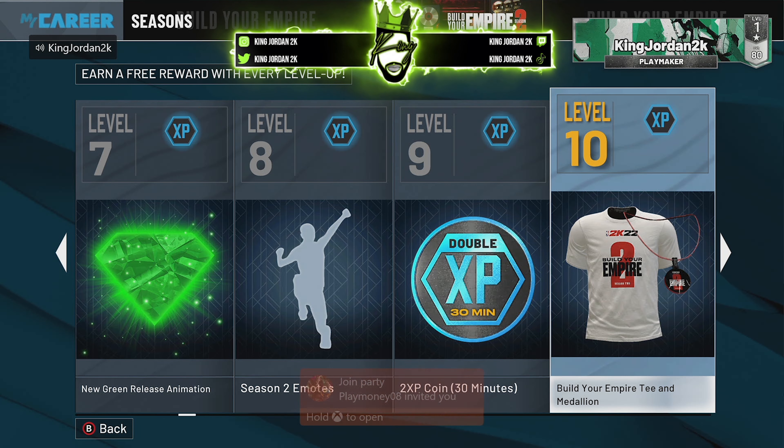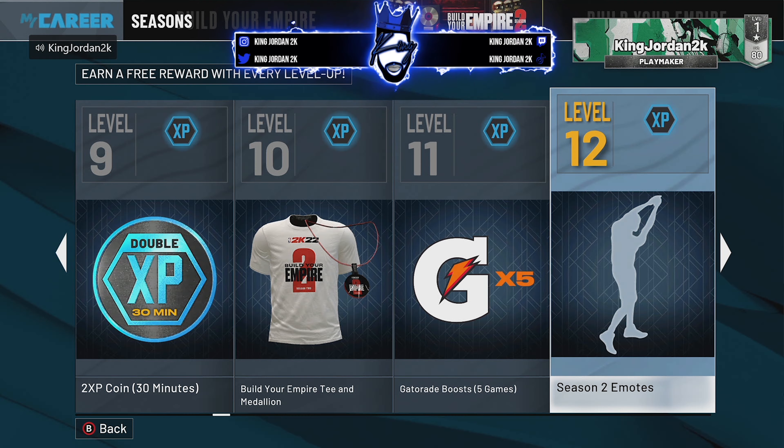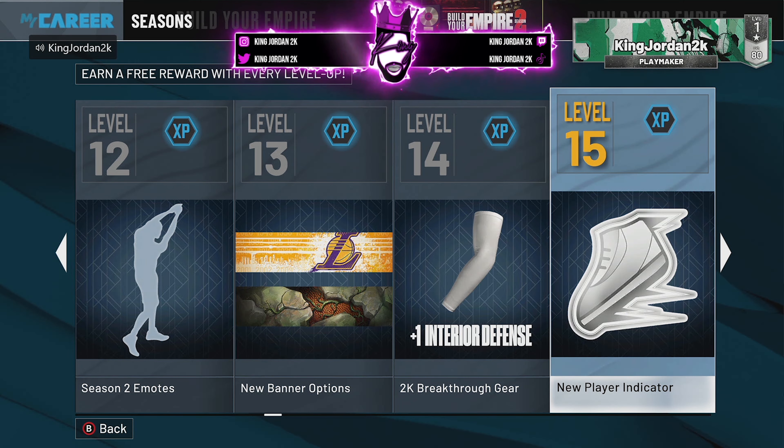Shout out to Play Money for sending me a party invite. For the Gatorade boost, you get a Gatorade boost at level 11. Level 12, you get the season two emotes. Level 13, you get a new banner option, and they got my Lakers on there. Y'all know I'm a Lakers fan — shout out to the Lakers. And then level 14, you get one interior defense, and that's good for centers that just want to be more overpowered.